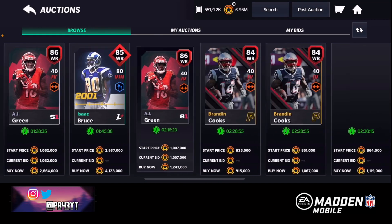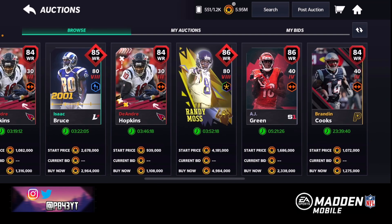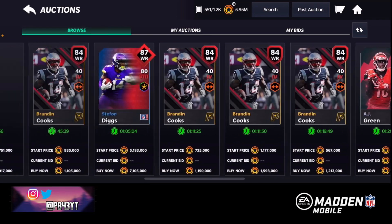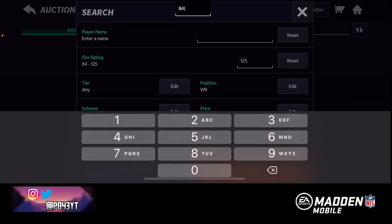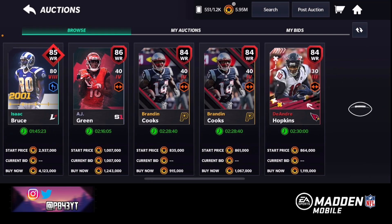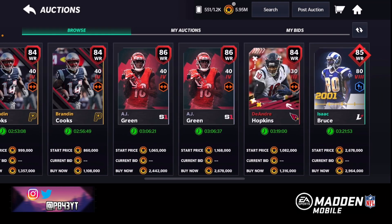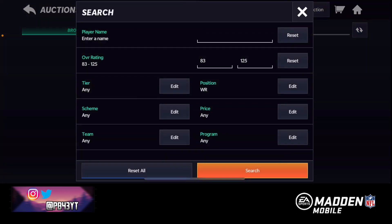At 84 we got a Brandon Cooks - already have that player on my squad. We got a DeAndre Hopkins. Not sure it's worth spending all those coins for one player. So we're gonna go down to 83 and then just try to find a good player here. 83 Julio Jones - these cards are really expensive. Not sure I want to buy a receiver, we're gonna pass on that for now and just keep looking.